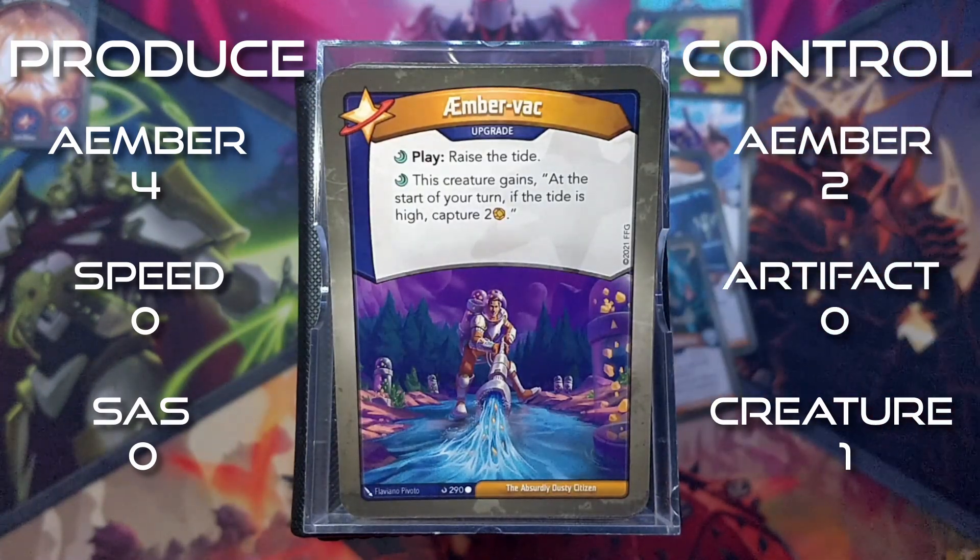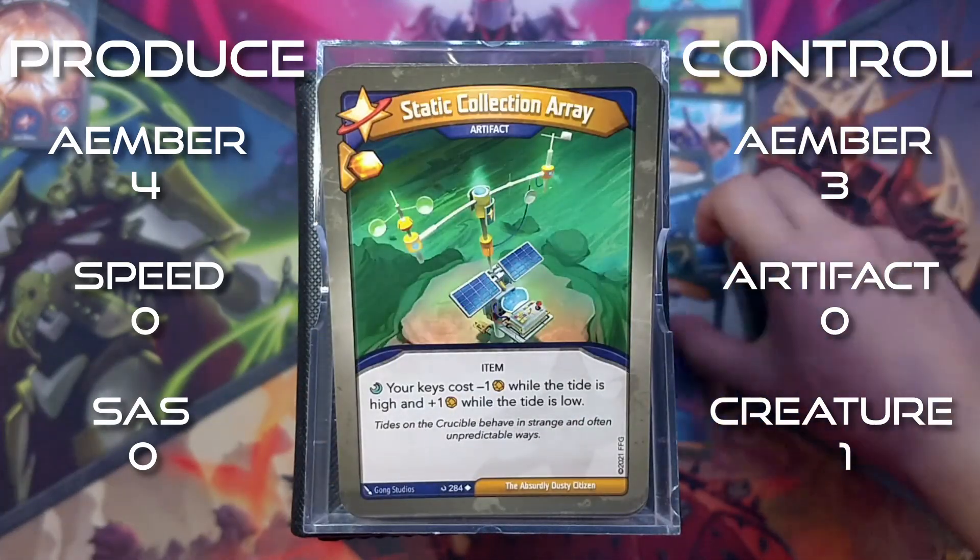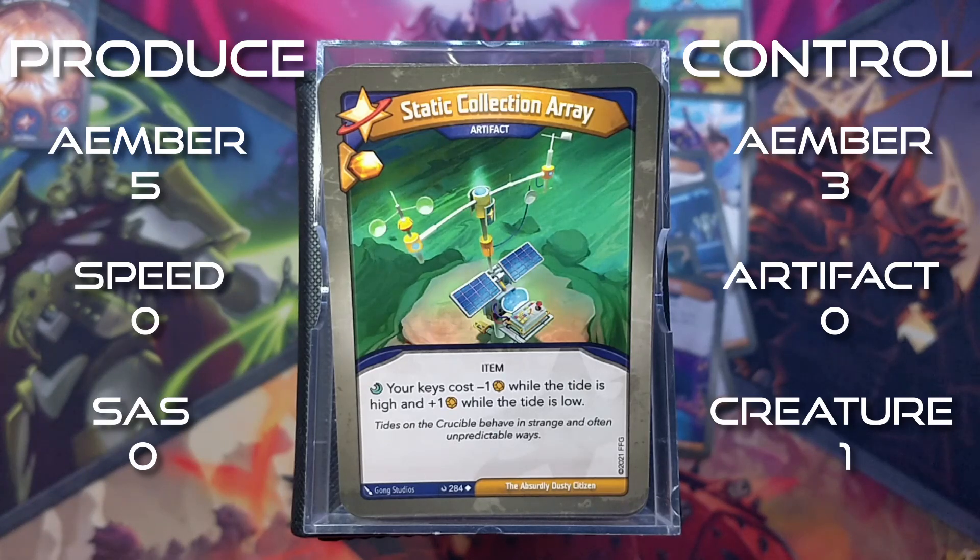Ember Back is an upgrade. Play: raise the tide. This creature gains at the start of your turn - if the tide is high, capture 2 amber. Static Collision Array is an artifact. Amber whenever you play it. Your keys cost minus 1 amber while the tide is high, and plus 1 amber while the tide is low.